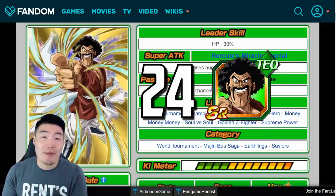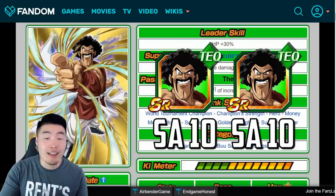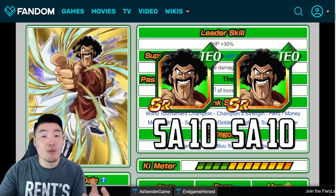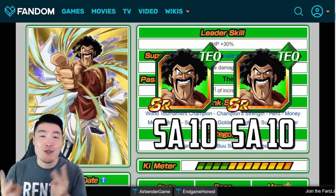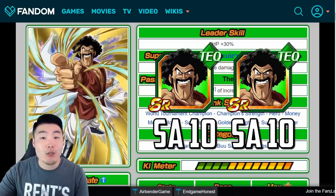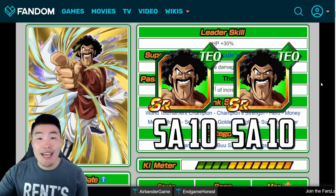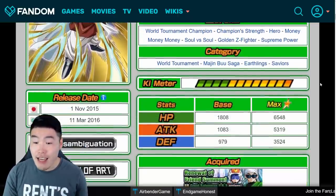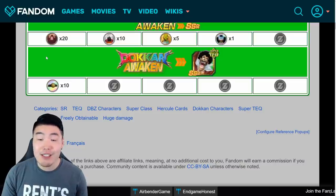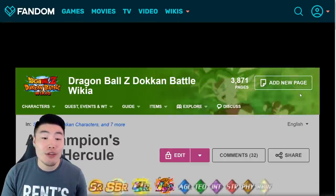So once you have your 24 copies of SR Hercule, you want to start by getting two of them to Super Attack 10. To do that, you just feed in the other copies of SR Hercule into the ones you choose as your main one and the side Super Attack fodder one. So you have two Hercules now at Super Attack 10. You'll want to awaken them to SSR status and then Dokkan Awaken both of them. It costs 10 of the Championship Belt Medals to awaken each of them, so you're spending 20 Championship Belt Medals to awaken both of the Super Attack 10 Hercules.